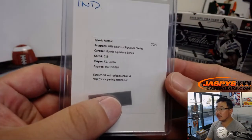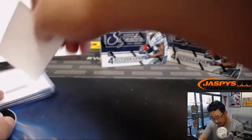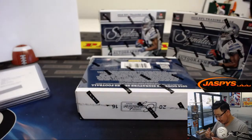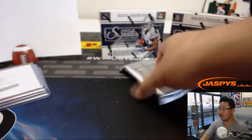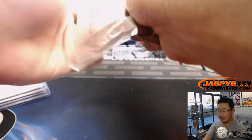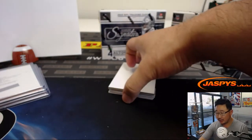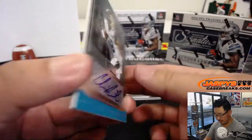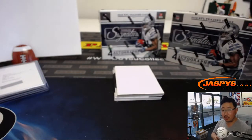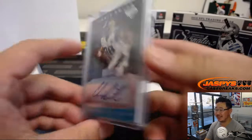Now, I know this is an expired redemption, but Panini's usually pretty good about honoring those. You'll get either TJ Green himself or something comparable — they'll always take care of you. No worries; expired redemptions don't matter. Panini will always honor that. It's really Upper Deck that's the only company pretty strict about expiration dates. Both Topps and Panini are cool about getting you something back.